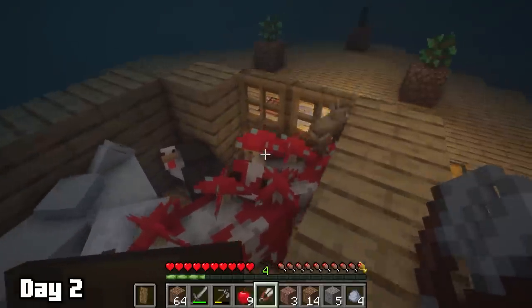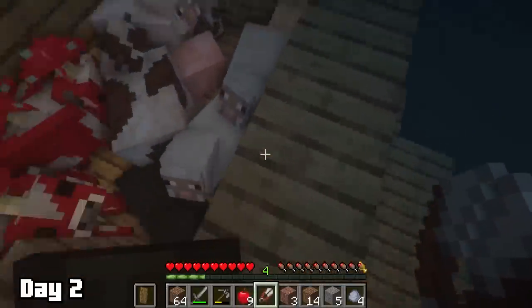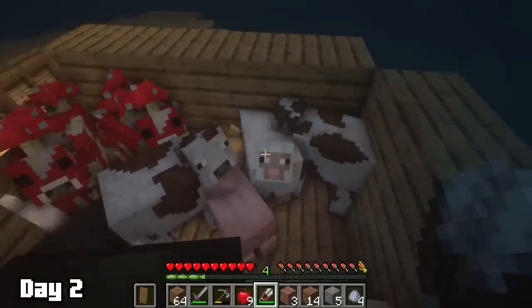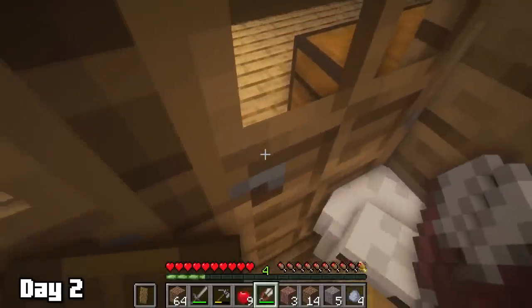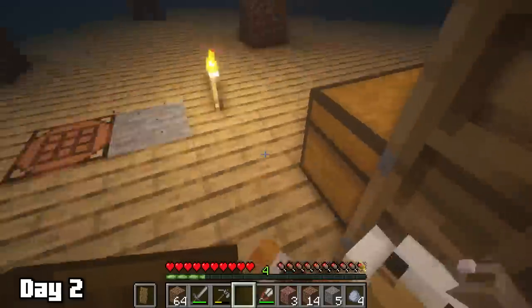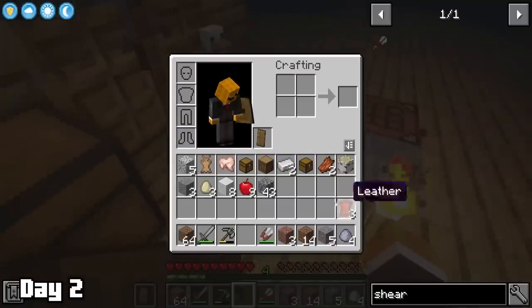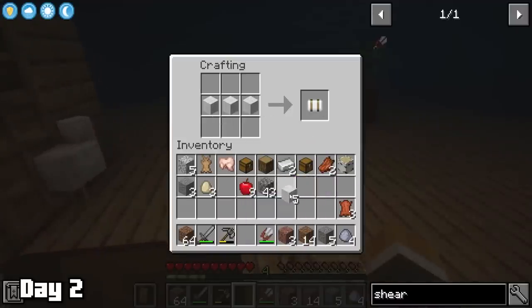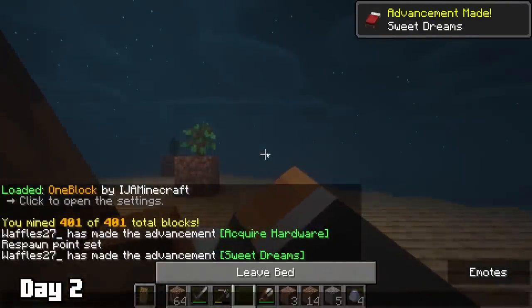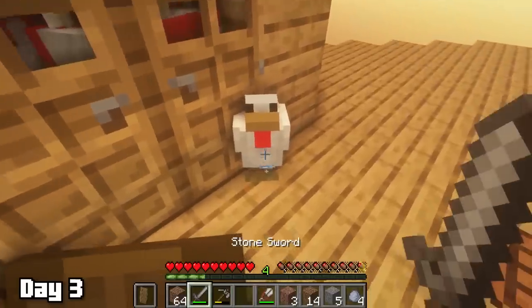With the shears I hopped in the animal closet, robbed the sheep of their wool, and left without saying thank you. I felt bad for the animals trapped in a tiny closet, but soon enough they'd have a nice area. With our newfound wool I made a nice comfy bed and slept the night away alone, just like every other night of my life.